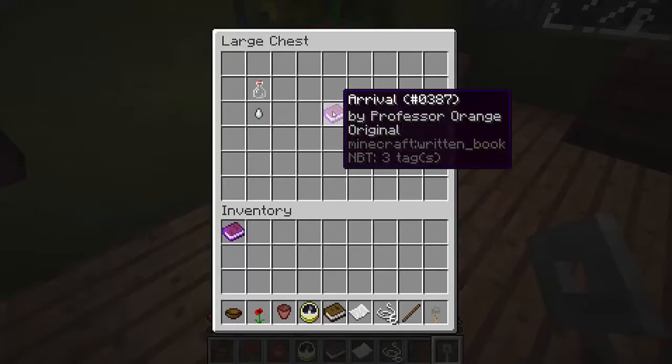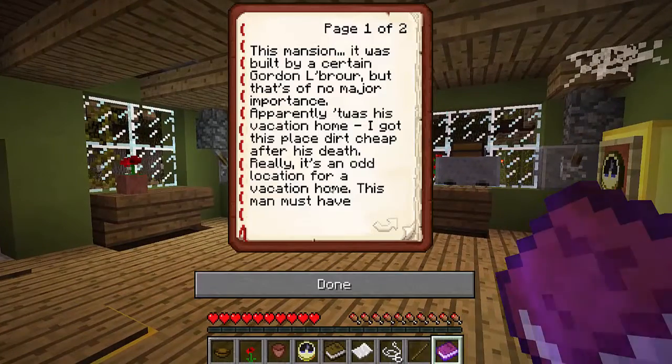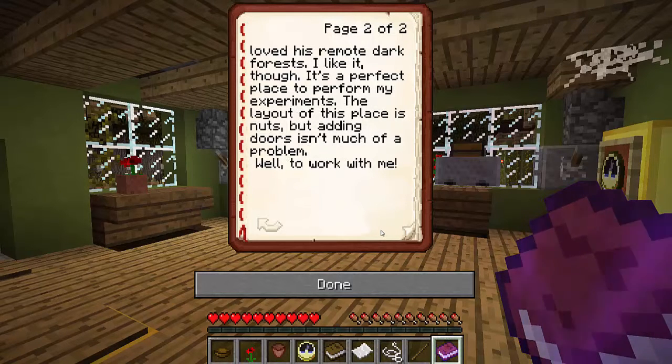Was that all then? No arrival by Professor Orange himself. This mansion was built by a certain Golden Labrar, but that's of no major importance. Apparently it was his vacation home. I got this place dirt cheap after his death. It's an odd location for a vacation home — this man must have loved his remote dark forest. I like it though; it's a perfect place to perform my experiments. The way out of this place is nuts, but adding doors isn't much of a problem.